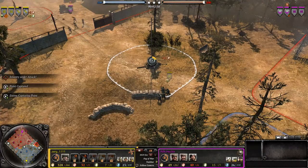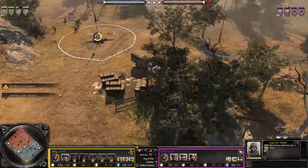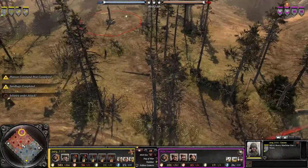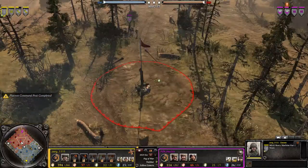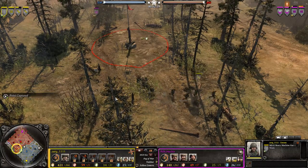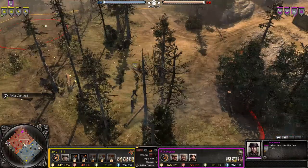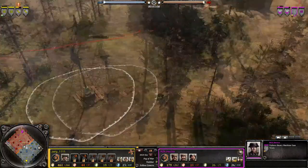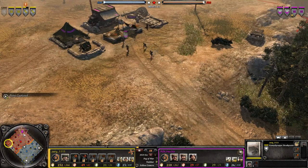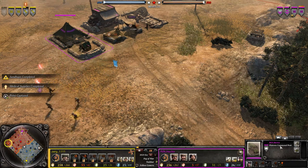I haven't played this map in 1v1 a lot — in my 100 games as a 1v1 player, maybe I've played it twice. I think it's a decent map in 1v1; it's pretty long and you can't really flank much. Good that Hector set up his Vickers straight away to protect his fuel. Another HMG from Zerg — heavy HMG play.